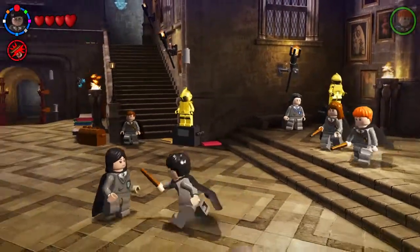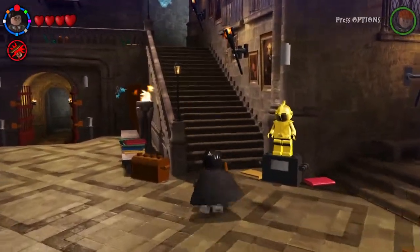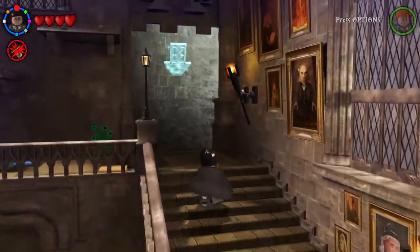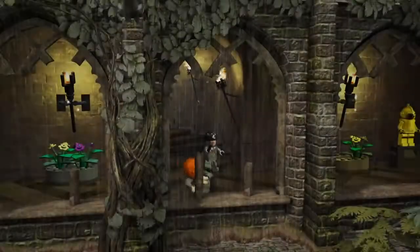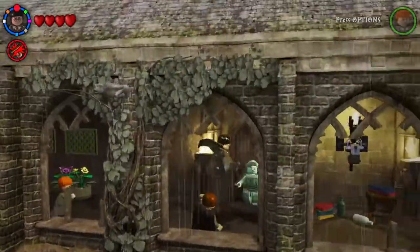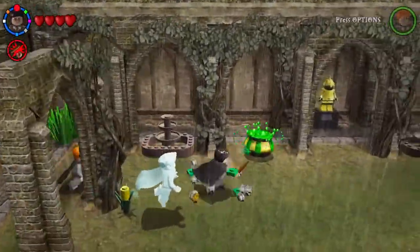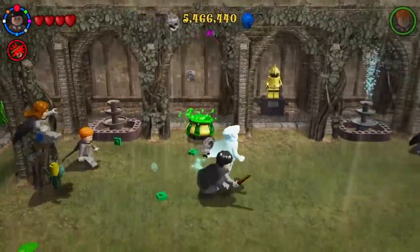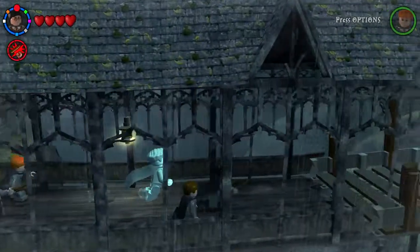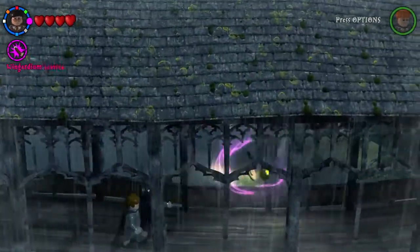Hi guys, this is the Lao Gamer 2018 back with Lego Harry Potter Years 1 to 4. In the last video we were learning about the egg and the mermaid city. This is the last one called the Black Lake. I can't believe this journey is almost over — it's like we just started the game. Don't forget we got free play, let's go!